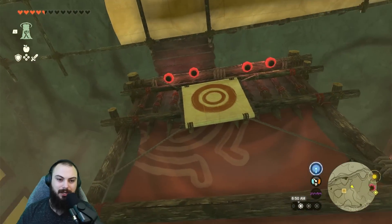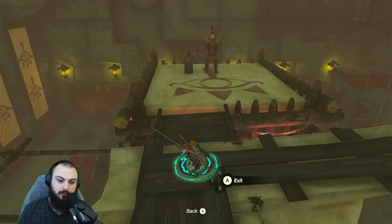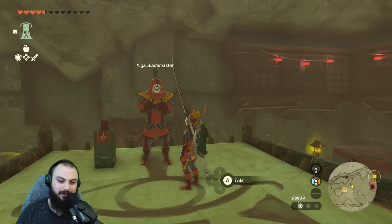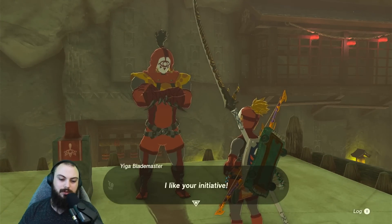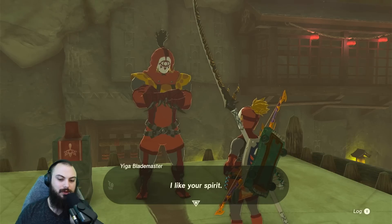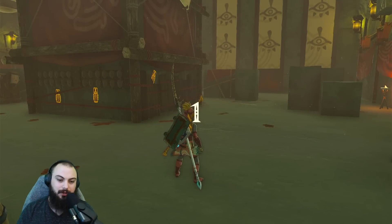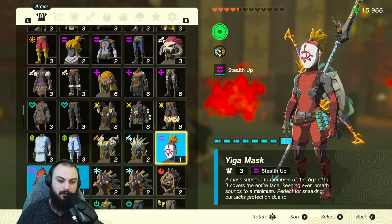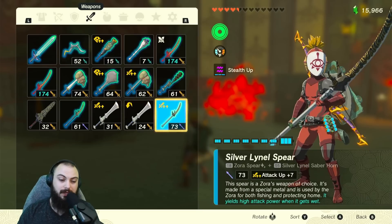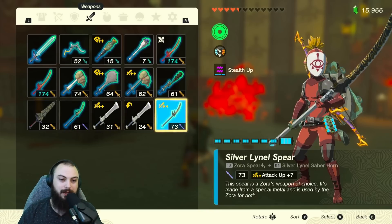We are now in the Yiga training grounds. You can use your Ascend ability right here. Don't do the double tap backwards like I just did. You'll talk to the Yiga Blade Master here - it'll cost you 100 rupees to do it. I'll just go ahead and do the fight here to show the whole scene. You're going to do this three times in a row. What you're doing this for is to both get the earthquake ability and the lightning helm.